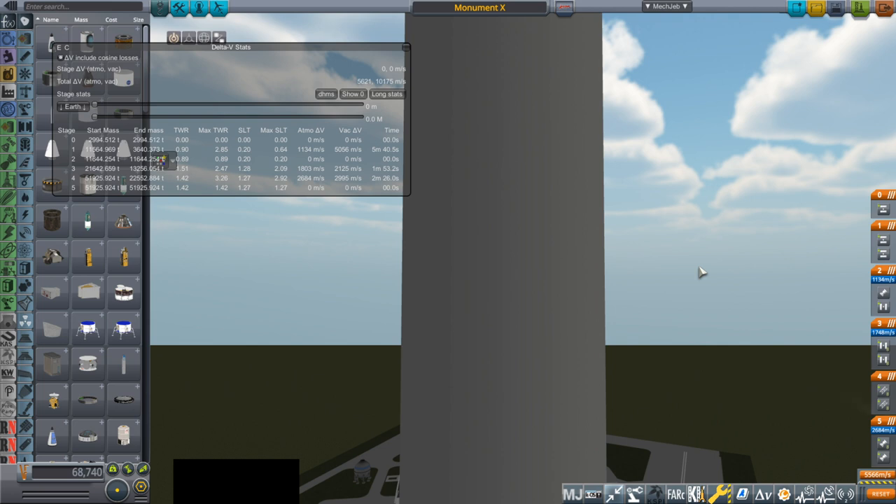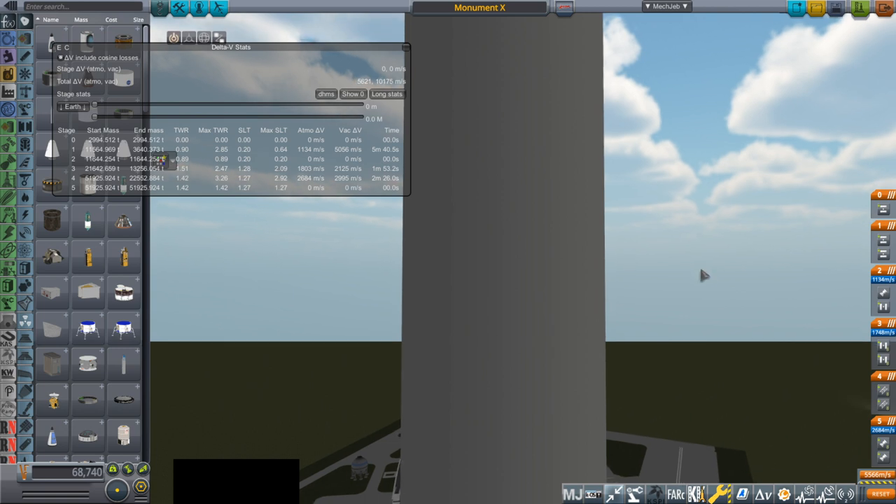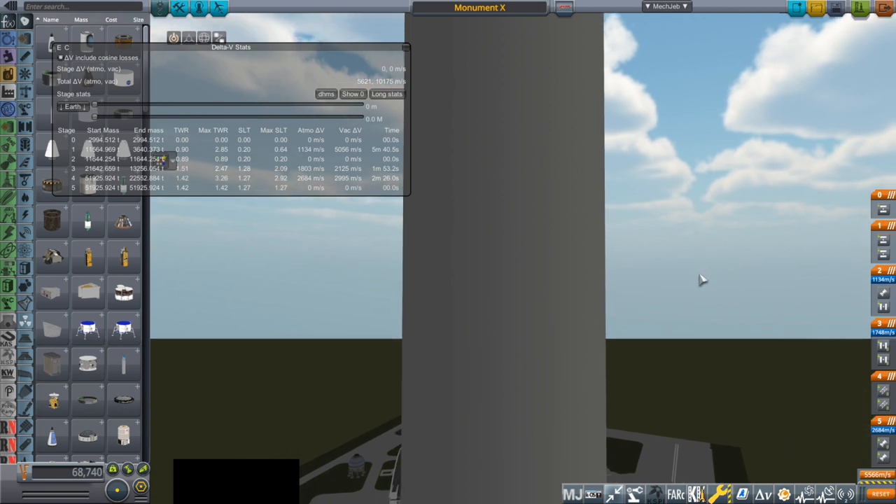Previously, the Monument Launcher, which is designed to launch an entire fully-fueled Saturn V into orbit — basically 3,000 tons into low-Earth orbit — took a long time to launch because I was using all sorts of individual parts. There are 105 separate engines on the first stage, and this caused a lot of lag. So I decided to amalgamate things in Blender, putting things together and making fewer parts, so we can launch this awesomely huge launcher quicker.